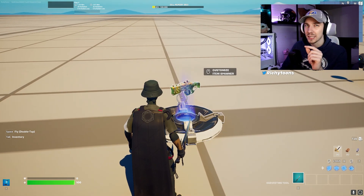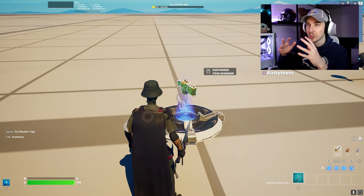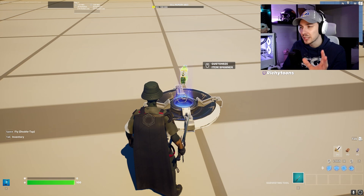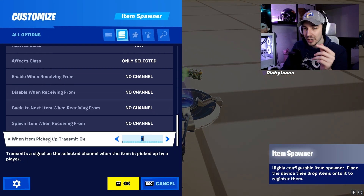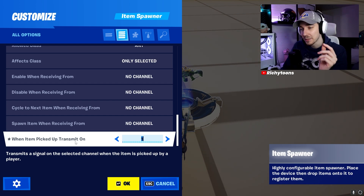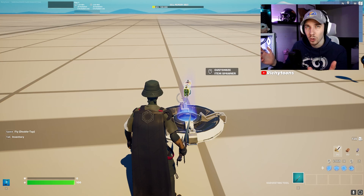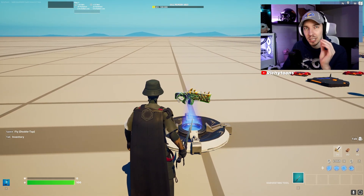The first important thing is that we can send a signal when we pick up the gun that we want to evolve. In our case, we're going to use the item placer here. You don't only have to use the item placer, but you need to send a signal — when item is picked up, transmit a signal. So our uncommon gun is going to be in here; this could be floor loot, and if we pick it up, the challenge starts.